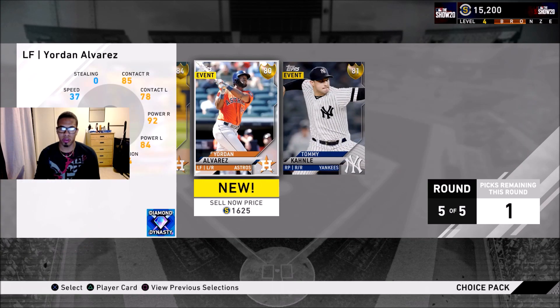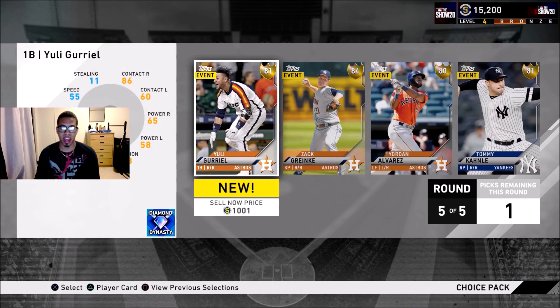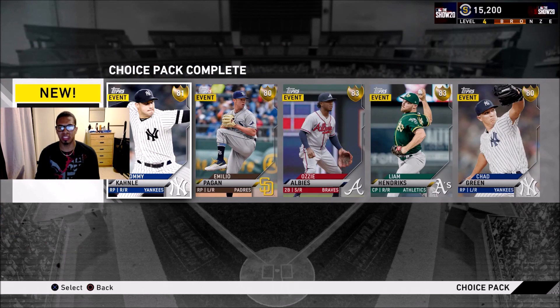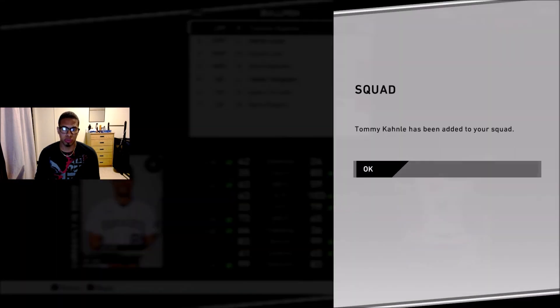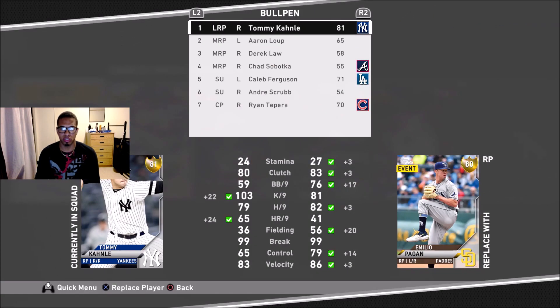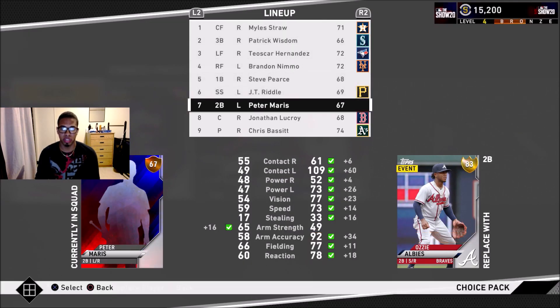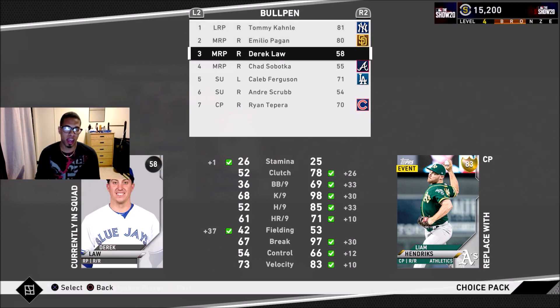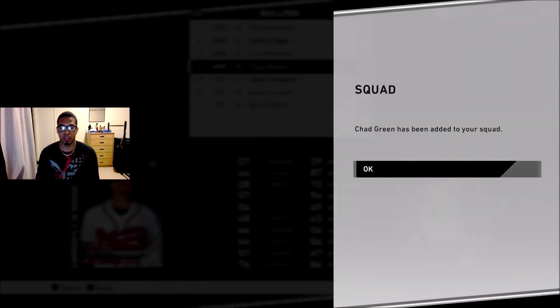To finish things off, we're going with four bullpen arms. We're going to have a pretty stacked bullpen to start things off. Pitching is going to be the most important thing in this game. As you guys saw, I think it 100% can help your team out a bunch — it's definitely going to help my team. We're going to have a gold second baseman and four bullpen arms to start, which is going to be great. We'll also add three more bullpen arms whenever we get the level five bronze.